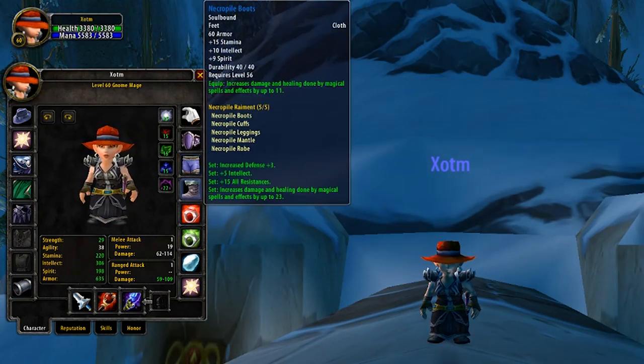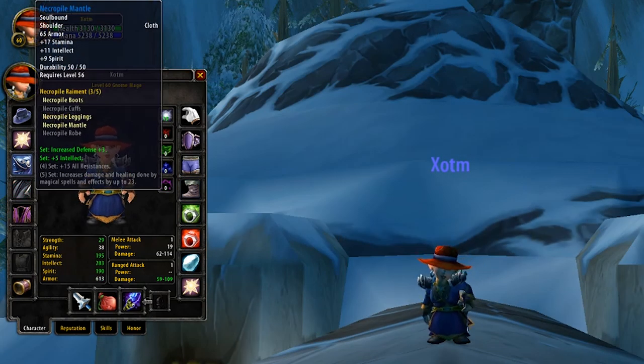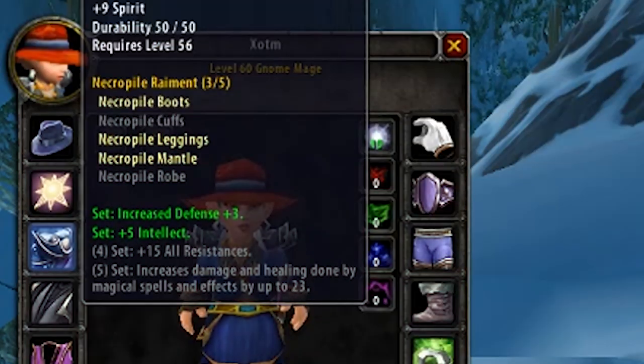The pieces from this set are perfect when it comes to PvP, as each piece can contain a very high amount of both Stamina and also Intellect. Completing this set also offers some nice bonuses, which include increased defense, helping for when melee connect on you, and an extra 5 Intellect for completing the three-piece set.